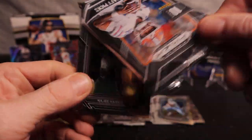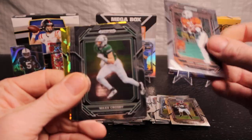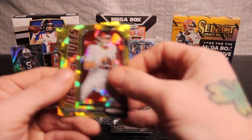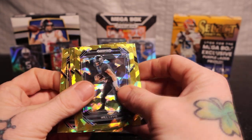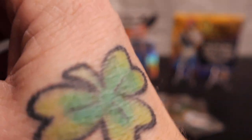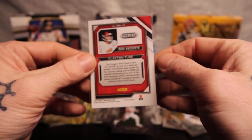There we go — we got Najee Harris, Earl Campbell, Max Crosby, Brock Purdy, Sean Tucker. Each one's got these line print — that sucks. Jamar Chase nice again, Clayton Tune new recruits, Mike Parsons, DJ Moore, and then a Will Levis on cracked ice — let's go! I'll sleeve both these up real quick. We got two nice Will Levises and that Clayton Tune — really don't know much about him, I know he's another quarterback though.